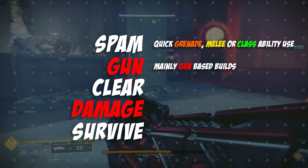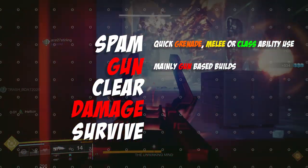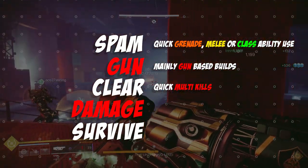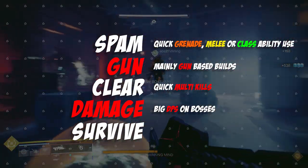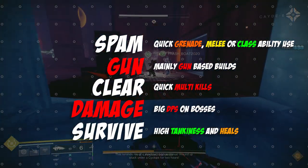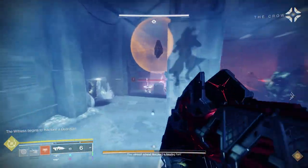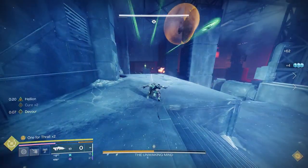Gun ability is for a build that's highly dependent on you shooting your gun — case in point, the build we're gonna be using today. Clear ability is for builds that can clear out a bunch of enemies really quickly. Damage ability is for builds that do a lot of DPS in boss fights. And lastly, survivability is for builds that can heal you, make you tanky, or do both. Interestingly, this build today falls into all these categories and does them really well, which is why I feel it's one of the most efficient builds in the game right now.